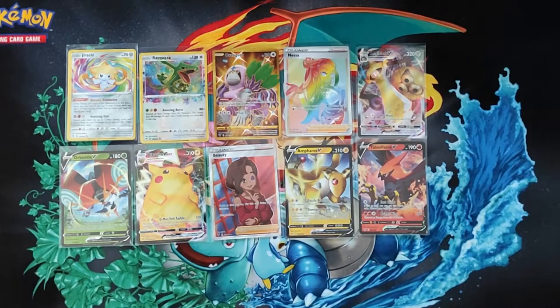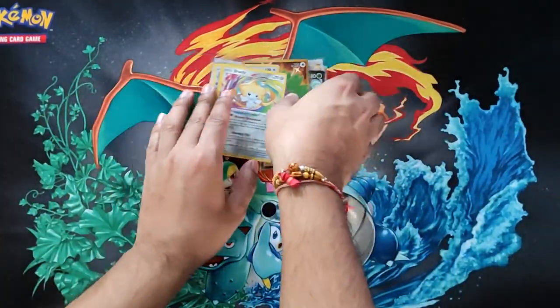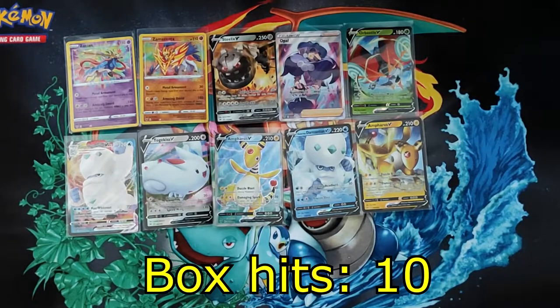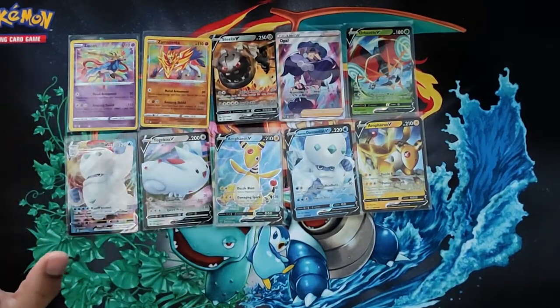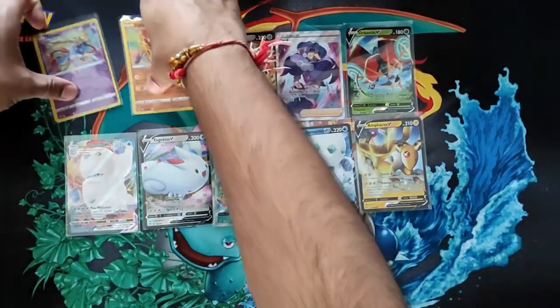Another box on the slightly lower end — still average at 10 hits — with the two worst amazing rares, but not too bad. Here's where I was talking about the centering issues. These were the first two boxes I opened from this case.